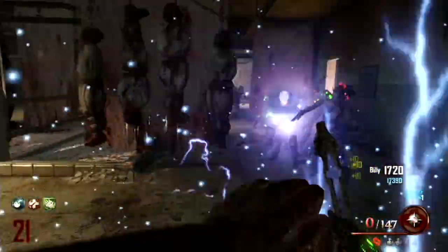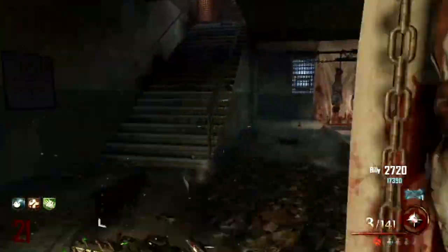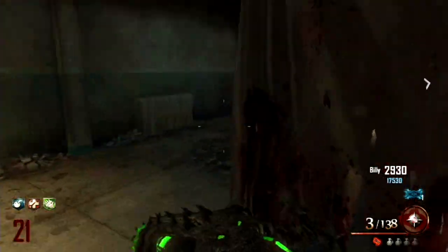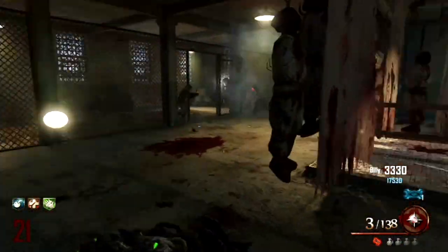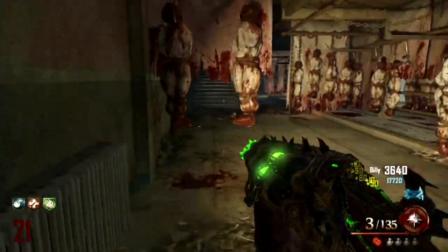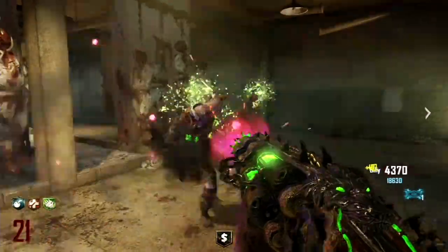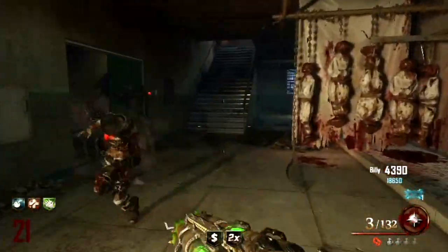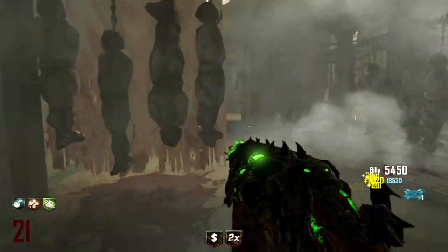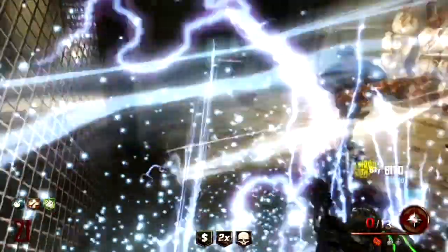Now you're going to have to go into the showers room or laundry room and basically just kill zombies in this room with the upgraded blunder gat just like I'm doing right now. It has to be with this gun, and if you kill a certain amount of zombies in this room you'll hear a little laugh, much like the mystery box moving — that's how you know you've completed this step. I kept killing zombies for the entire round and at the end made a crawler and the step was done, so one round should be enough.